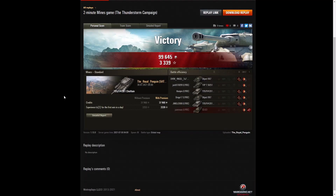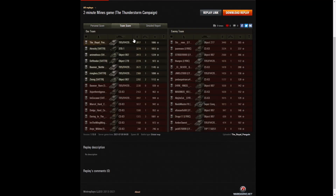That battle was incredibly brief, but even so the Royal Penguin managed to get a huge amount of damage on the enemy. Looking at team scores, he didn't get the most — the most damage was actually done by the enemy Object 277, the one alive at the end, with 3,440 hit points. The CS-63 on the enemy team managed 3,324, and third highest was the STB-1 with 3,274. The Royal Penguin picked up 2,817.